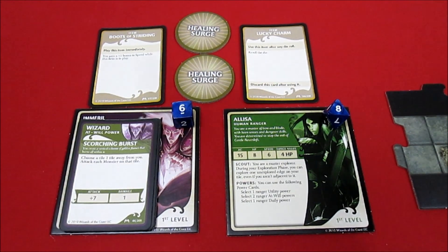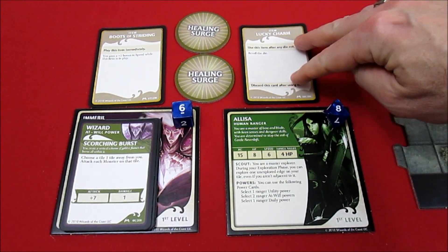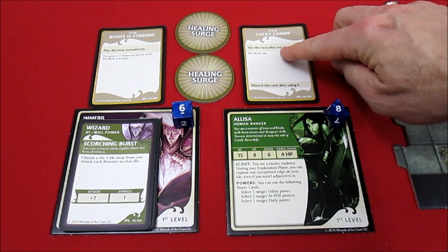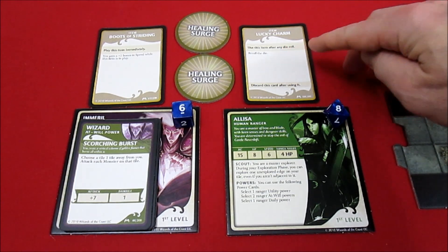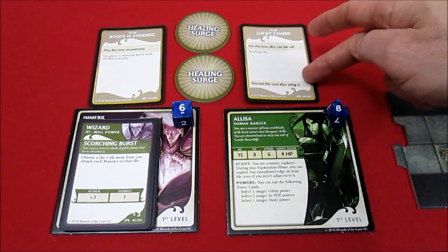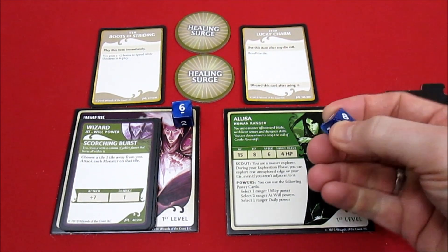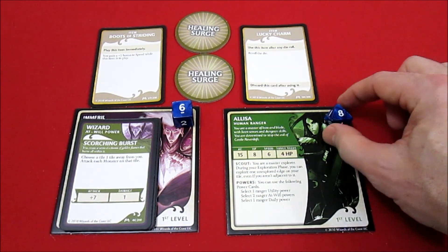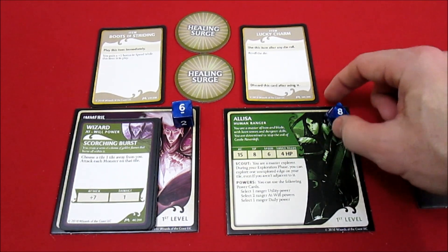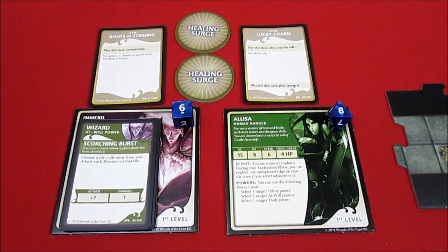Alissa has a Lucky Charm which she drew for the start of this adventure. It basically says use this item after any die roll, re-roll the die, and then she has to discard it after she uses it. She has eight hit points, so I'm just going to use an eight-sided die to keep track of that instead of the little tokens - of course the game comes with tokens you can use.